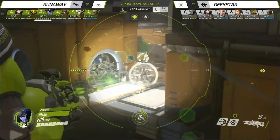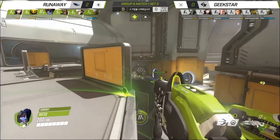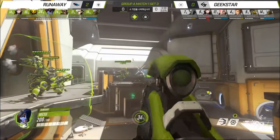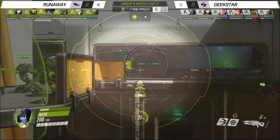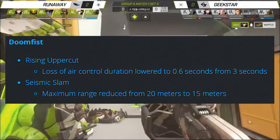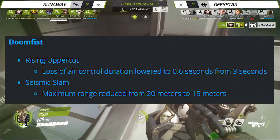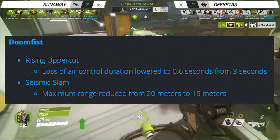First and foremost, the big changes were to Doomfist — at least it felt that way. The way he plays is quite radically different, but I don't know if the reality is as dire as some people made it out to seem. They put on a rising uppercut nerf: you only lose your air control for a measly 0.6 seconds — it used to be three seconds — which let you just launch off the map uncontrollably. So his ability to get free environmental kills is pretty much gone.